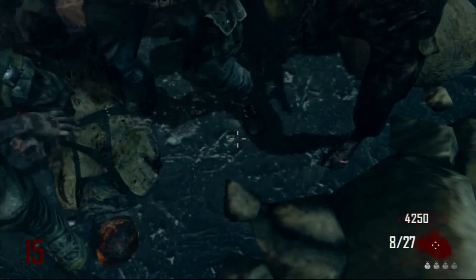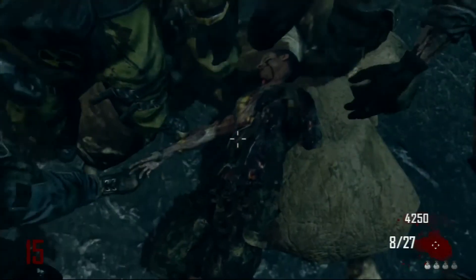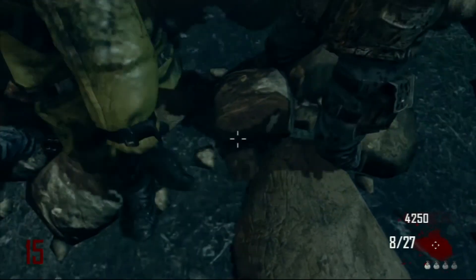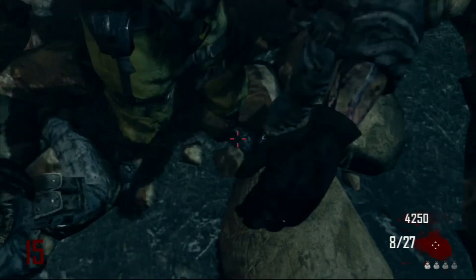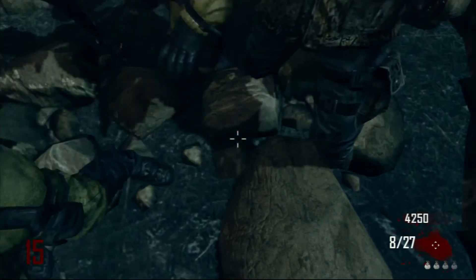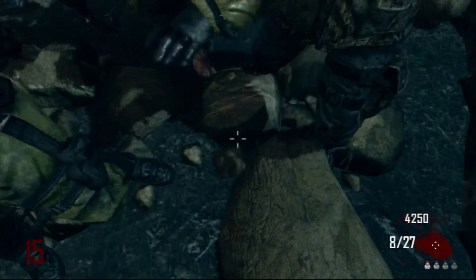In the breaks during rounds, you guys can switch off so another person can grab a bag of Simtex and do this glitch. You get easy points, guys — easy points. Just get on it before Treyarch and Activision find out and you guys will be set.